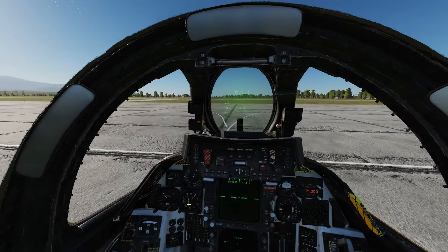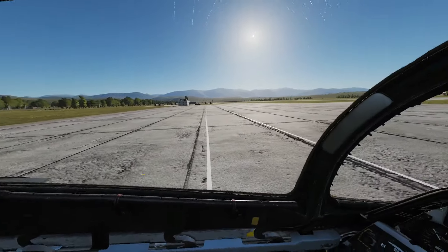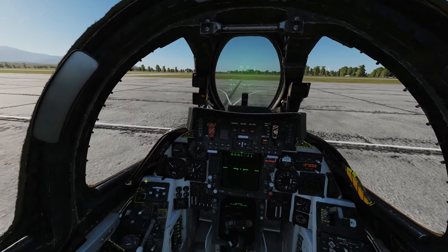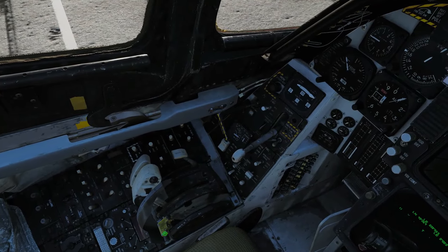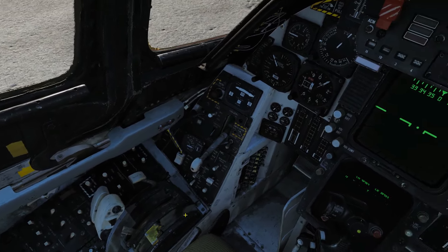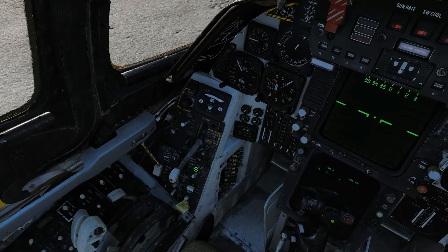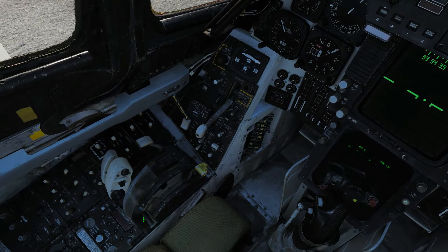Next we need to change our wing sweep. If we're on a carrier we leave them in oversweep until we're set up on the catapult, but as we're on an airfield with plenty of space we'll move them forward now. Lift the wing sweep cover, then left-click and drag to the 68-degree position and wait 10 seconds. Then move the stick all the way forward, right-click down and take the cover down.